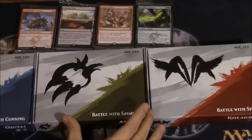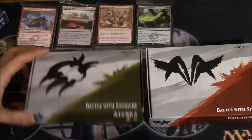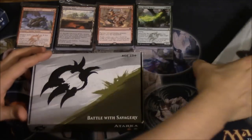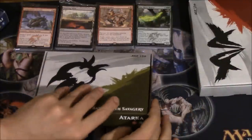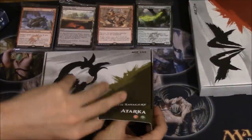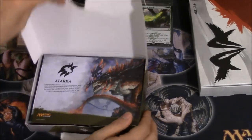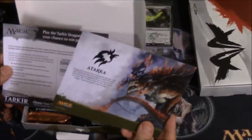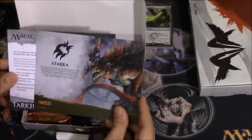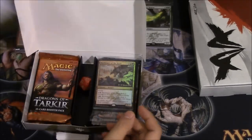Hey guys, today we're going to open Battle Atarka. I love this box - it looks kind of the same as the other boxes. We're going to go ahead and open this pack and see what we got. We're in the new set Dragons of Tarkir, so we get a very big, very bad dragon - Dragon Lord Atarka. It gets really hungry and it tells you how to make a deck.